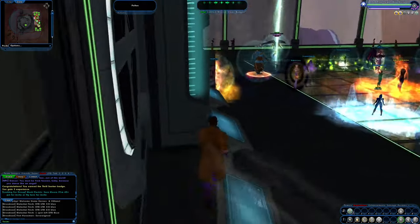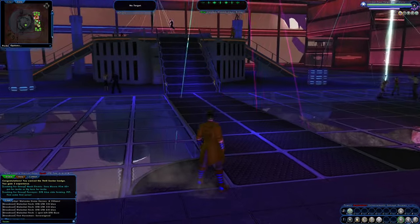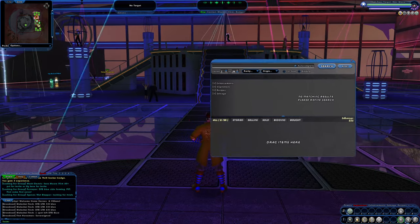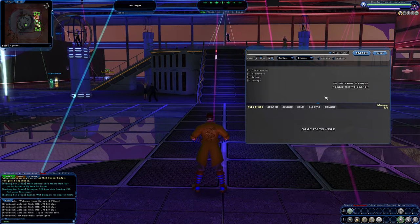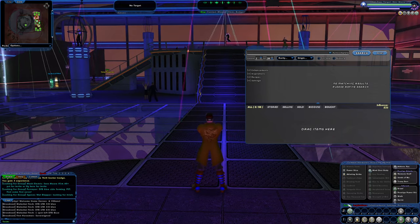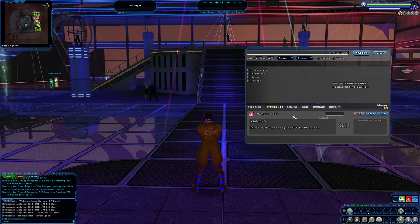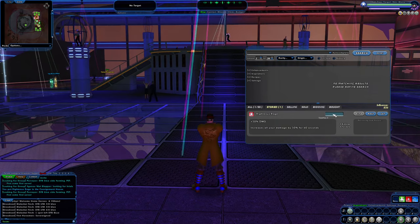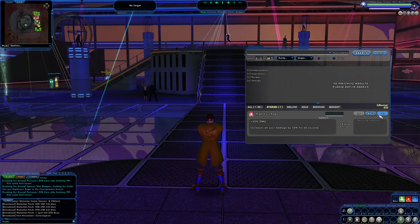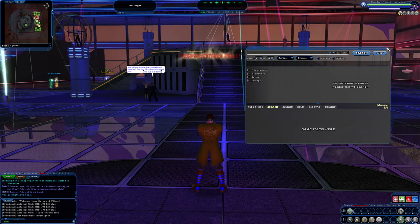Finally, before we exit: from any place not inside an instance map, you can access the auction house. Just type slash A-H and it pulls up the auction house. If you want to find anything to help your character do better or sell things, you can drag them there and assign a price. Auction house takes a fee when you post and a fee when you collect the cash back. I can drag an inspiration over and assign a value to it — somebody could buy it and it'll show up there.